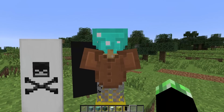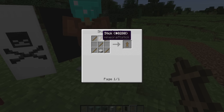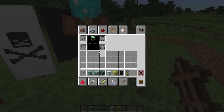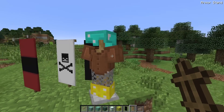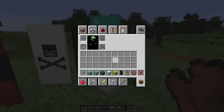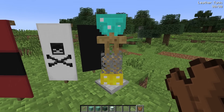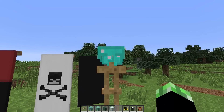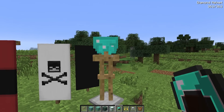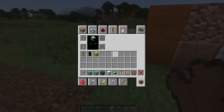We have the armor stand here. This is actually a pretty simple crafting recipe — I was expecting it to require some special item, but it's just five sticks and a stone slab at the bottom, which is pretty fair. Then you have your little armor setup here. By clicking, you can place armor on it and take it back off — you can take the pants, the boots, the helmet, and throw those on simply by clicking, or put them back on.